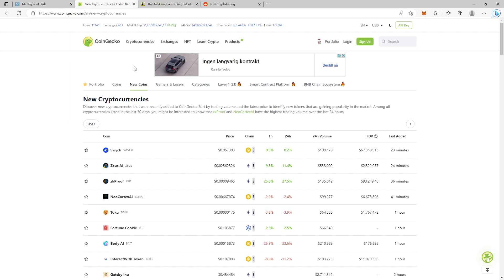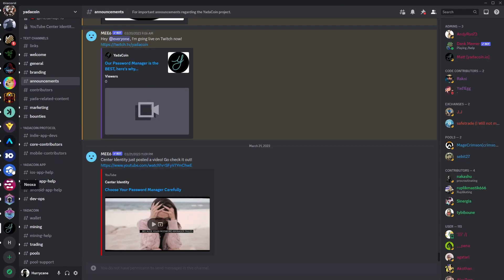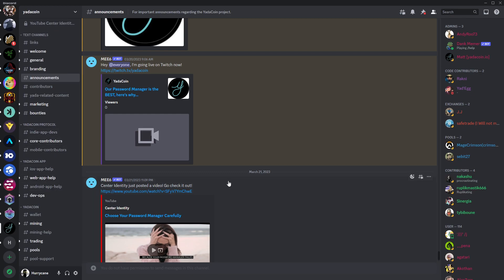Also use Discord. The beautiful thing about Discord is that you can use it to ask questions and find out stuff about mining. For example, in a YADA Coin Discord channel you can have a general discussion, ask for support, talk to moderators, talk to other miners. You will most certainly get an answer for whatever you're wondering about or any issues getting started with mining.